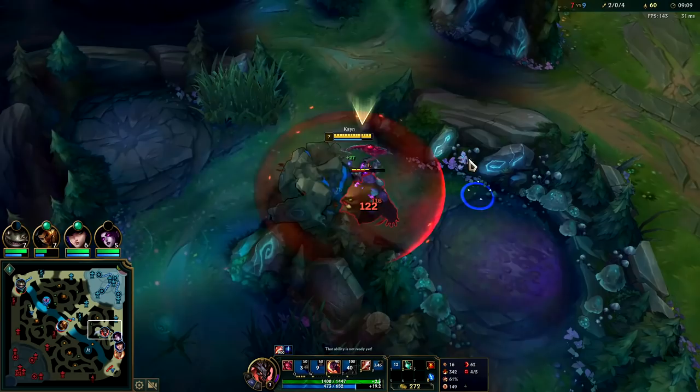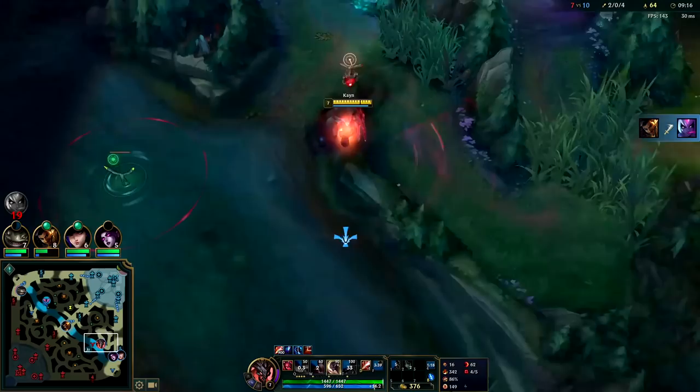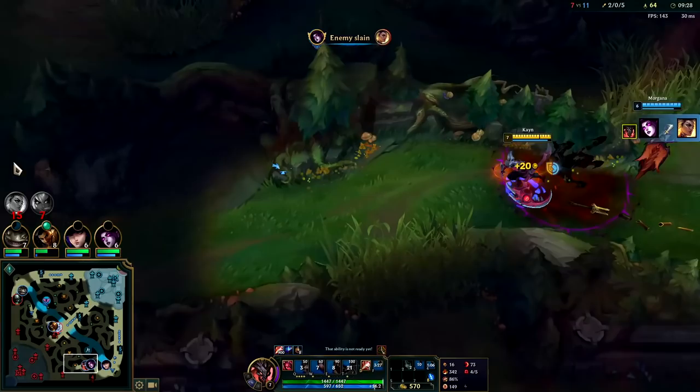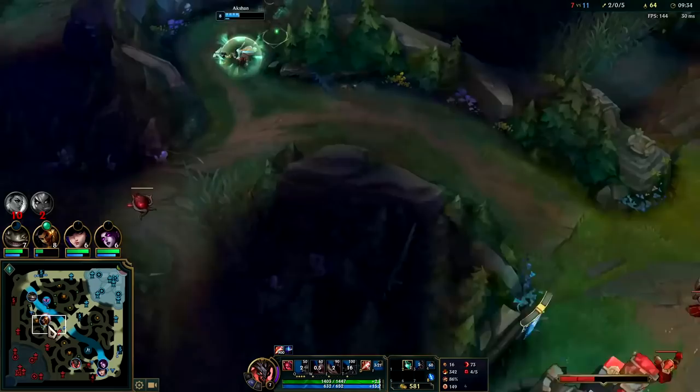Now I can solo anyone on their team, even Urgot. Who's in my jungle — that was really aggressive. I don't have boots, I'm actually really slow. Got the knock-up — auto attack, Q, Goredrinker, she's gone.